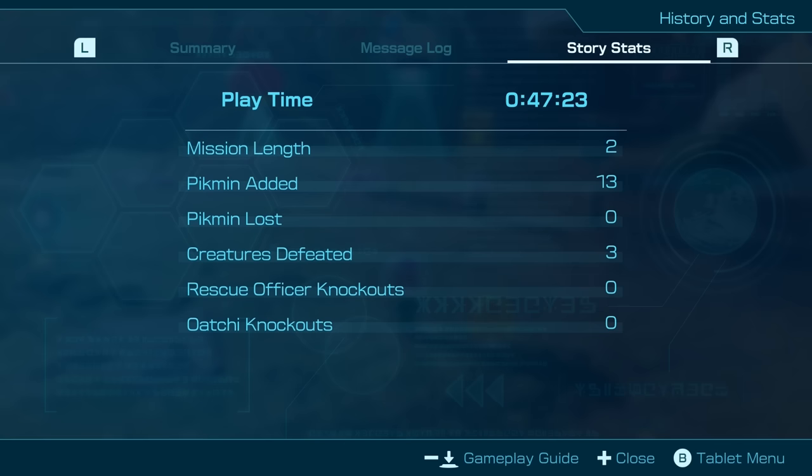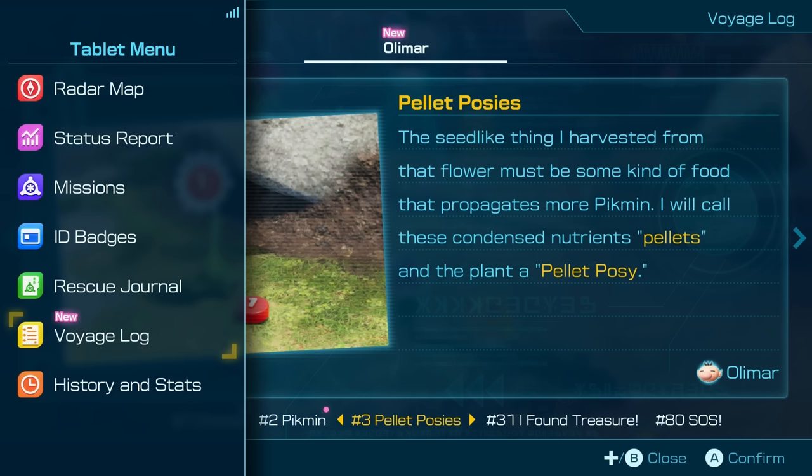Story log — that's if you missed some chat. Story chat, story stats. History and stats. Great, awesome.